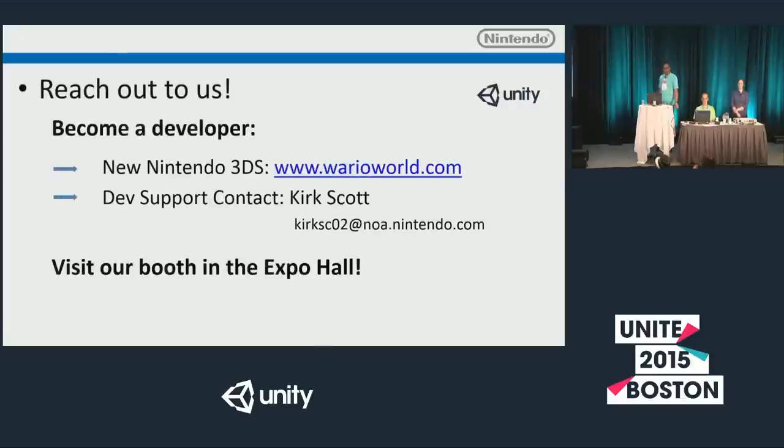Please reach out to us — my email address is on screen, and I'm fairly visible walking around the expo hall. You can also reach out to Irina and Eric and pick our brains on anything. We're not taking questions during this presentation, but we'll be in the booth or walking around — you'll see us at the kiosks. Please come talk to us and we can get a conversation going about the kinds of games you want to bring to the platforms.